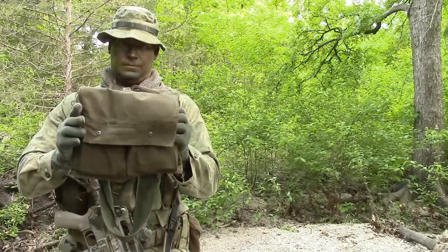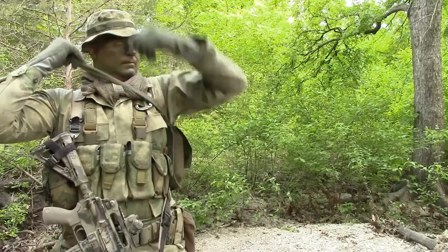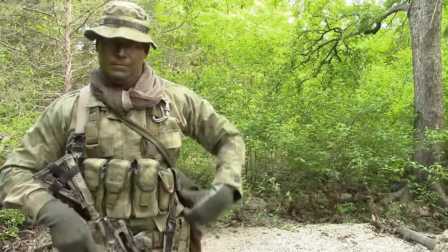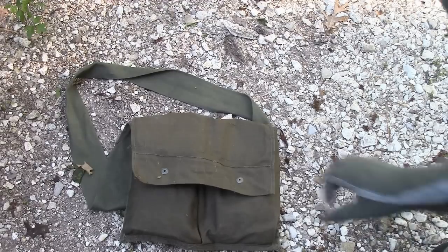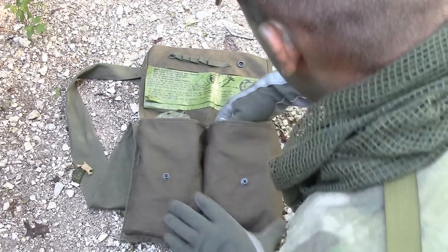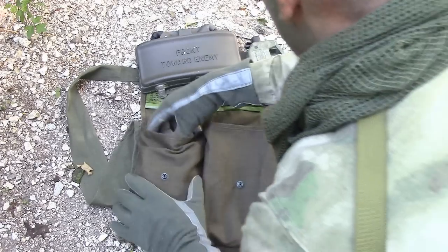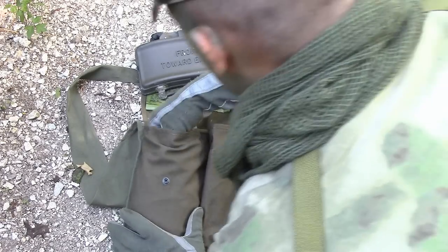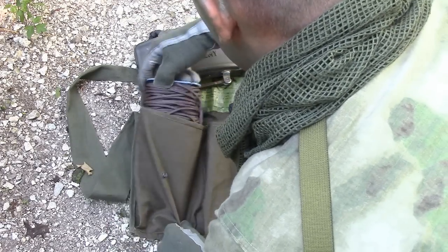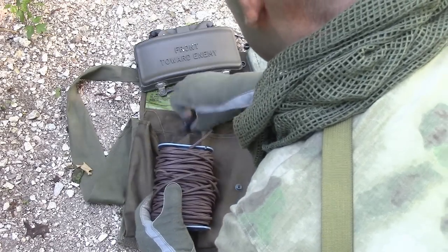This is the M7 bandolier. It is constructed of water-resistant olive drab canvas and has snap fasteners to secure the top. The bandolier has two deep pockets — one pocket contains the mine and the other contains a firing device, a test set, and a spool of 100 feet of firing wire with the attached blasting cap. Instructions for how to use the mine are sewn into the top flap of the bandolier for quick and easy reference.